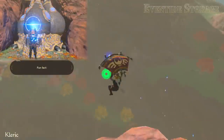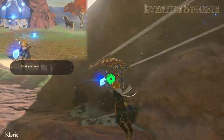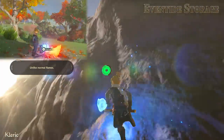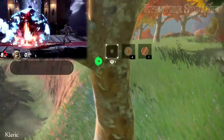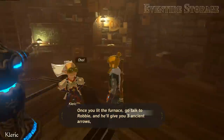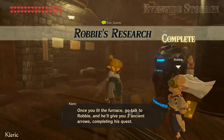Fun fact! The blue flame has the unique property of automatically blowing up your remote bombs if it makes contact, unlike normal flames. This means that Smash Ultimate got this wrong — Richter's holy water should blow up Link's bomb, not Simon's. Anyway, once you've lit the furnace, go talk to Robby and he'll give you three ancient arrows, completing his quest.